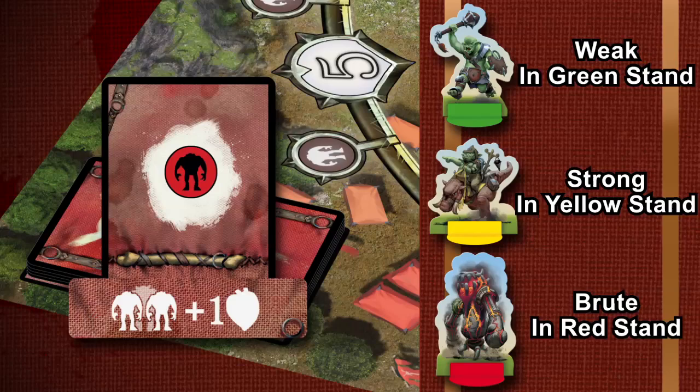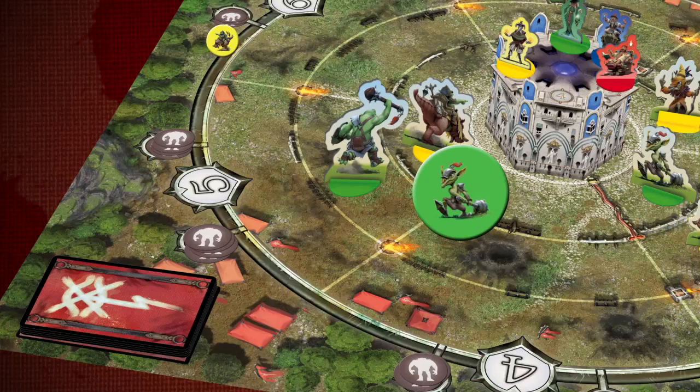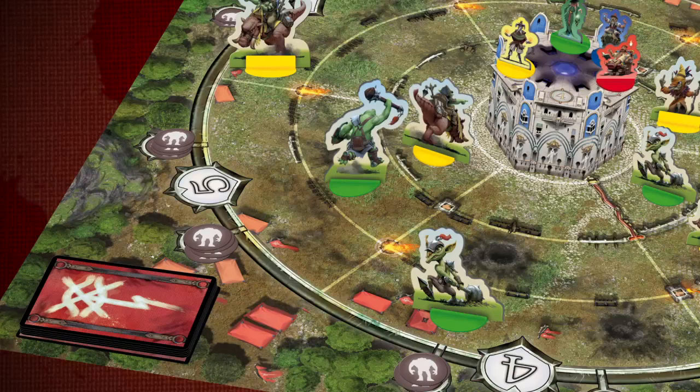The start player reveals one Orc marker on every path that does not already have a revealed Orc on it, and places it with its matching stand-up Orc. He then reveals another Orc on any path but his own.